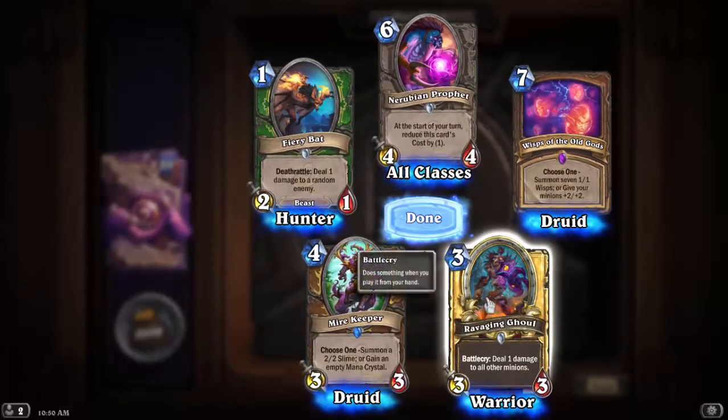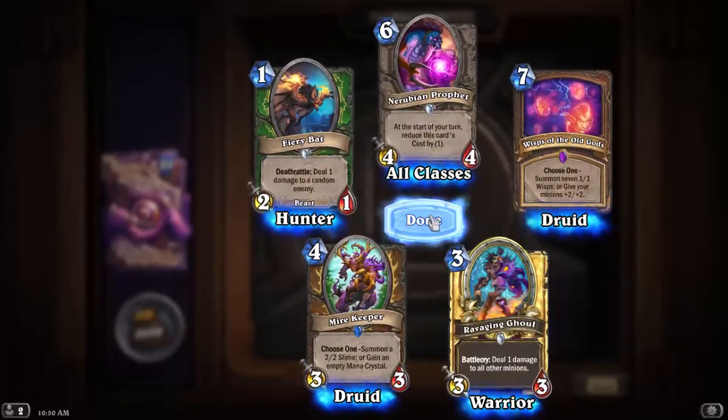Ravaging Ghoul — 3/3, Battlecry: deal 1 damage to all other minions. And then another Mire Keeper.